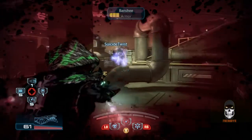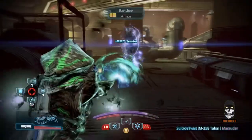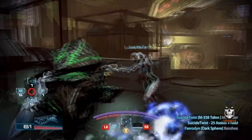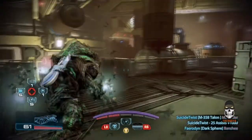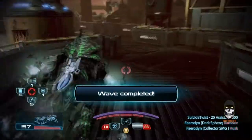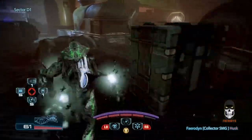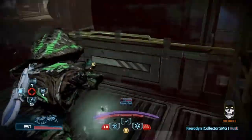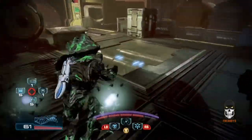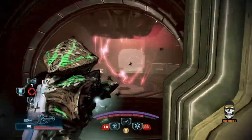I am tactically repositioning myself to give me the chance to regenerate my barriers and reload, which is something you have to do quite often, especially on Gold and Platinum. Wave complete. These little flashing boxes you see me run up to are the ammo boxes — they will replenish your weapon ammo as well as your grenades if you have grenades as a power.